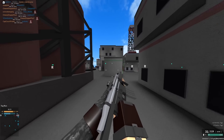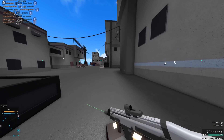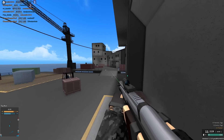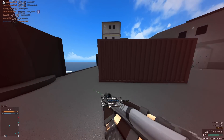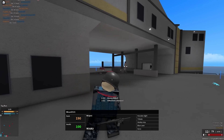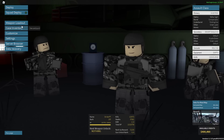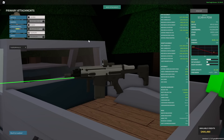Next up is the SCAR PDW. It's weird — I don't feel like it's necessarily better than the M4A1, but it has some nice features. It has a two-hit kill to the head by default, a pretty nice three-hit kill range that's a lot farther than the M4A1, and honestly might have lower recoil. It's extremely accurate. This is a five out of five because it has two great conversions: 9x19, which gives you a four-hit kill plus 100 extra RPM and a 50-round drum.